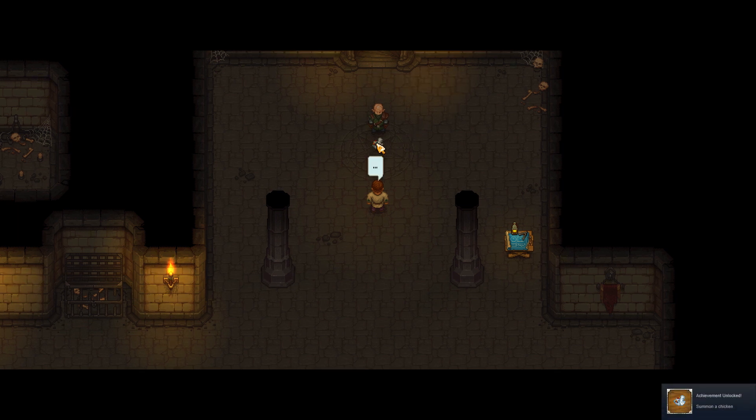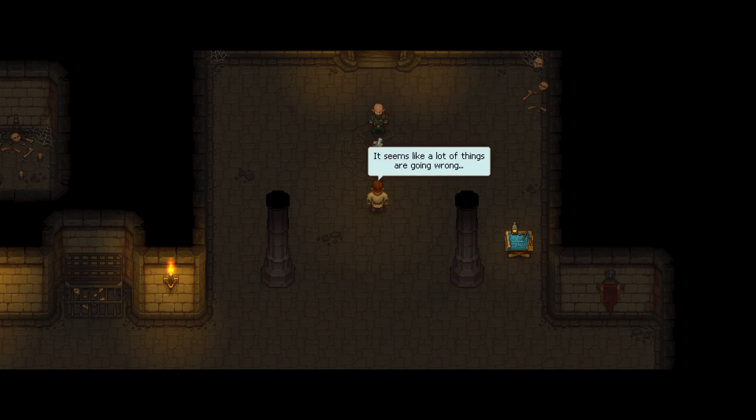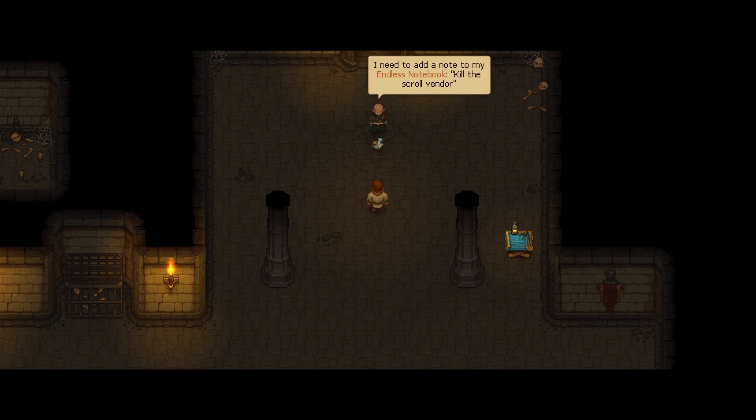Oh, hi. Oh yeah, chicken. An achievement — Summon a Chicken. Is this what's supposed to happen? No, something went wrong. It seems like a lot of things are going wrong. Silence. I need to add a note to my endless notebook — kill the scrollbender. The miserable bastard.